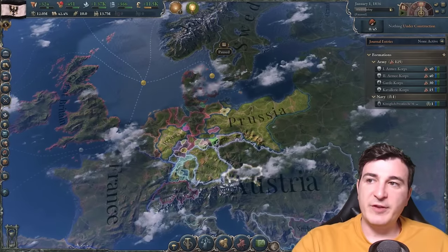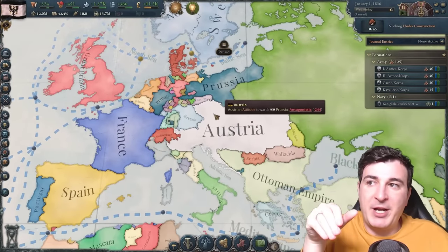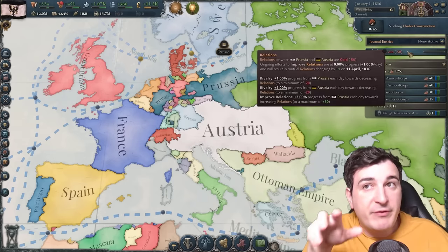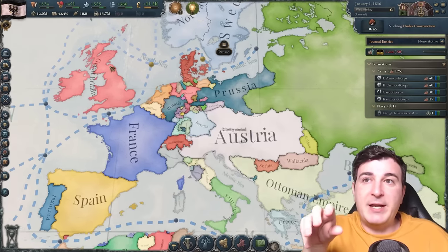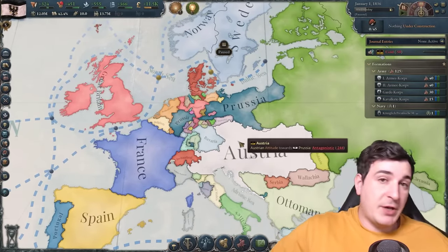Obviously, we're gonna have to have a little bit of a different approach to our game today since having Austria join us when we formed Germany — which is what Super Germany means — is gonna be a little bit tougher. So we're gonna have to start by improving relations with them first and foremost, and we're gonna end the rivalry with the Austrians because they need to have at least plus 50 relations in order to allow themselves to join us in the Union.